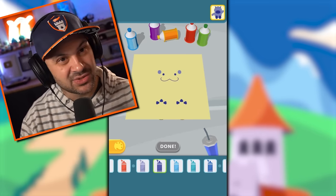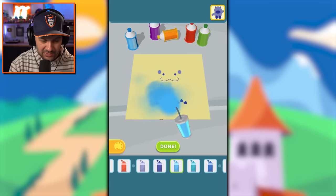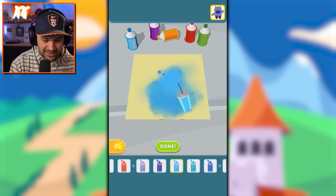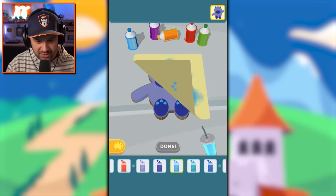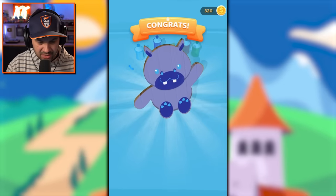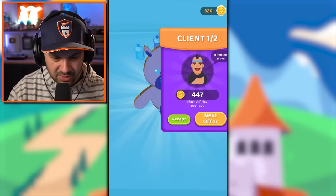It really does kind of look like a Snorlax. It's called light blue. It's got a very cute smile — a very happy creature we're dealing with here. I don't know what you are.